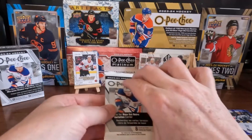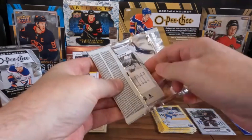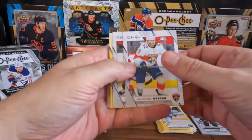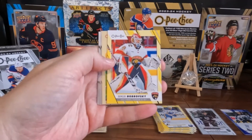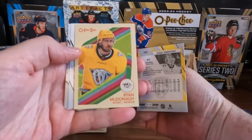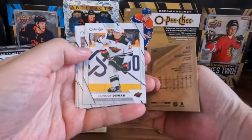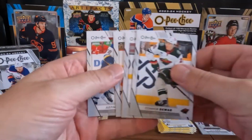Last pack. And some base. We got a Sergei Bobrovsky on the yellow. We got a Ryan McDonough on the retro. And some base to finish her off.